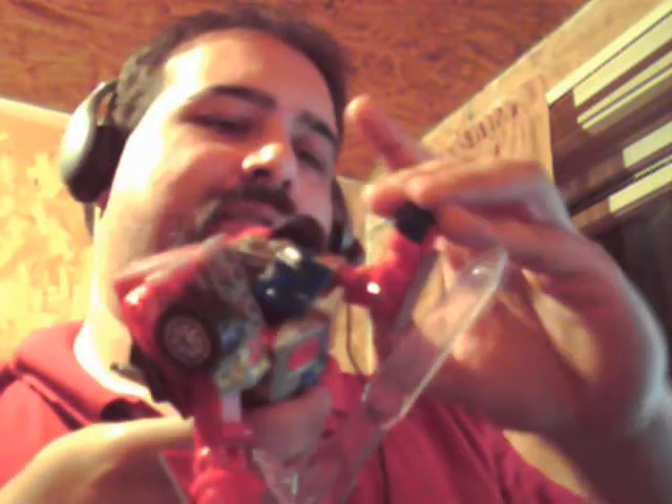Articulation: his arms will go about that far, go out at the shoulder, bend at the elbow, and turn at the elbow. Head will rotate 360 degrees. His legs will go out on the ratcheted joint, forward on the ratcheted joint, bend at the knee on the ratcheted joint, and his feet will pivot a little bit.